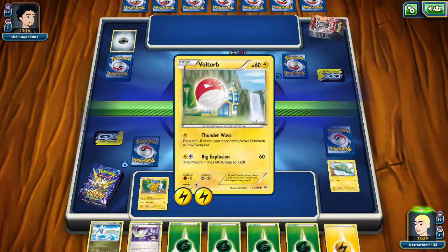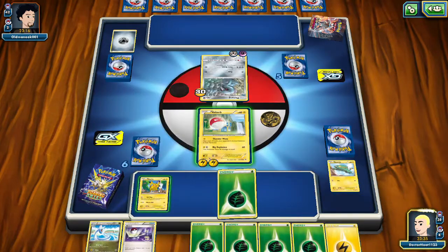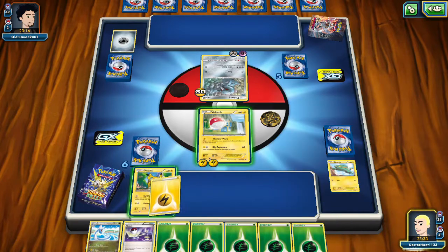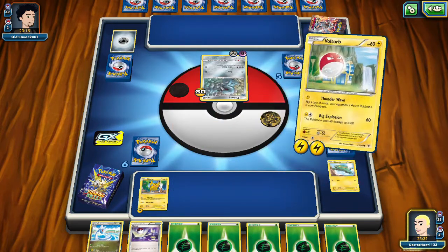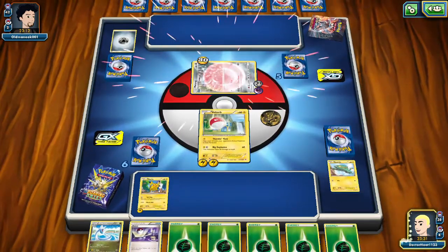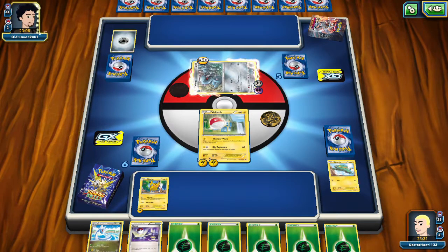Alright, we've got to try and prevent him from attacking — that's the only option we have other than KO-ing ourselves. Get paralyzed, get paralyzed! Alright — the stall-a-thon shall begin.